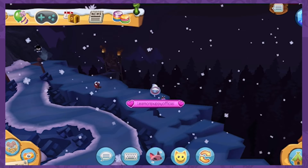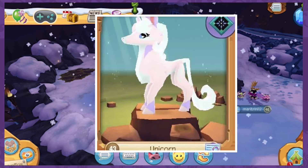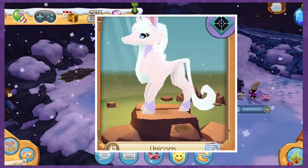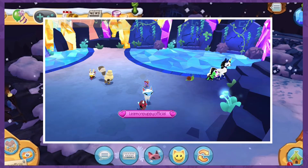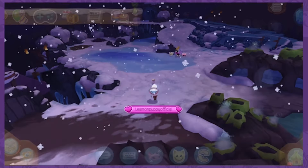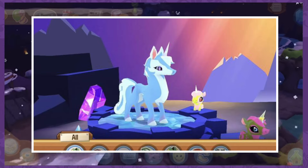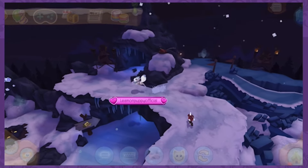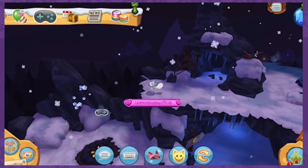I will say Animal Jam did make a new animal last month — the Unicorn. Technically it wasn't in the Sapphire shop, but it was a new animal added in Chrysalis, a pet that could become a playable animal by leveling it up enough. So you could argue they did add a new animal last month, as well as a reskin, and we don't know for sure what this month has in store.